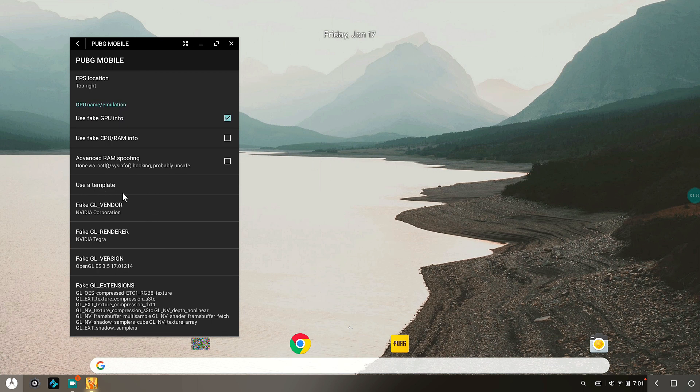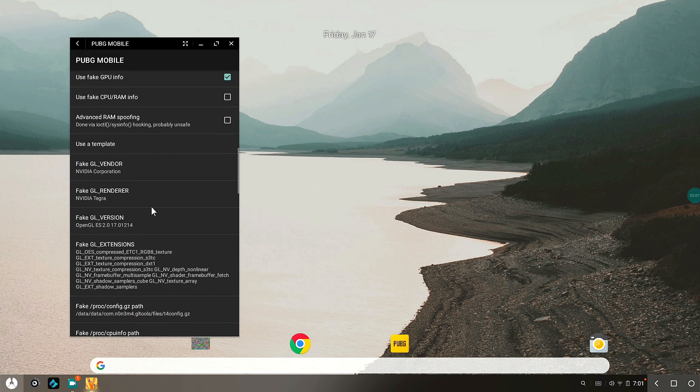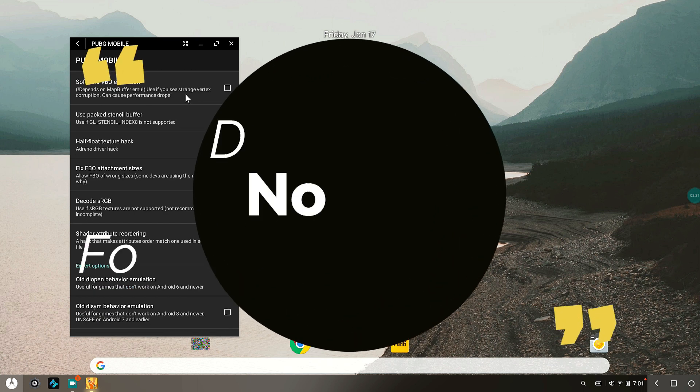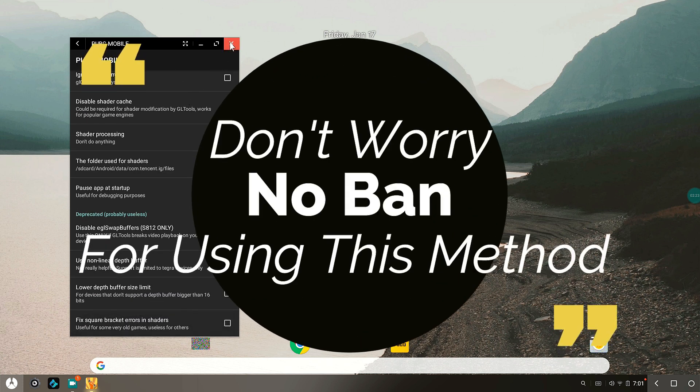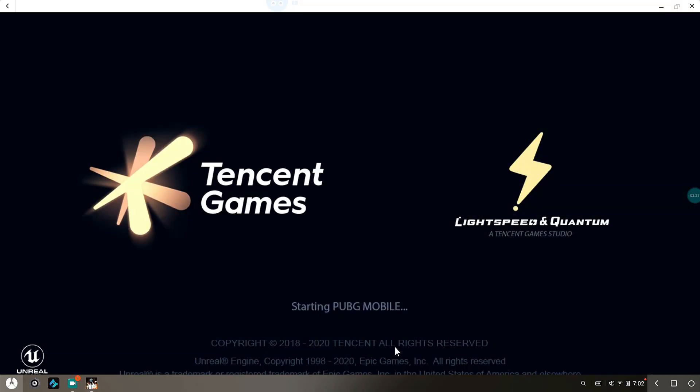Go down to 'Use a Template', open that up, and select GPU/CPU to 'Tegra 4 Shield'. Once you've selected that, go to 'Fake GL Version' and edit it to 3.5 — not 3.0, it's 3.5. This is very important, make sure you put it to 3.5. Hit OK and that's pretty much it — close GL Tools.